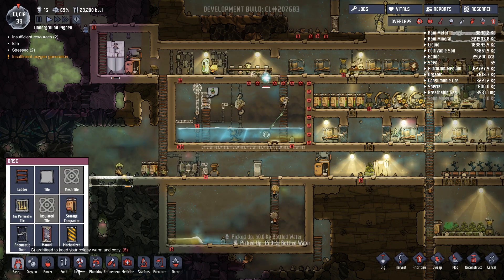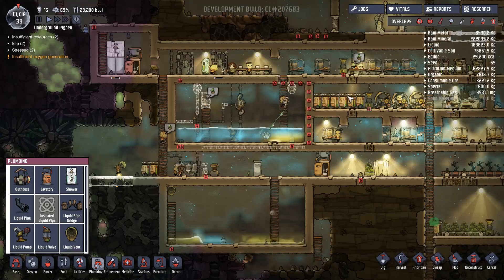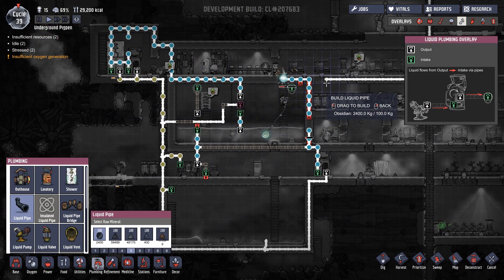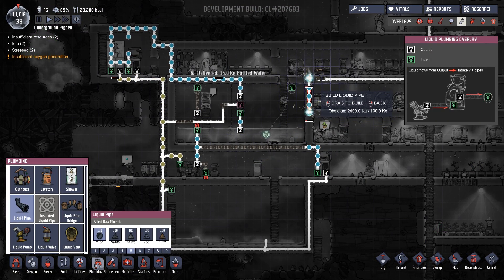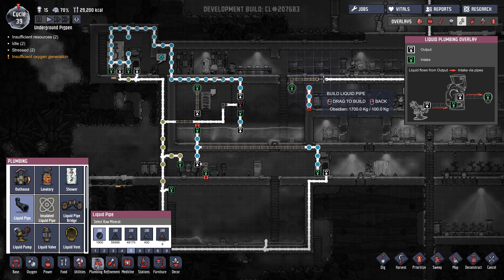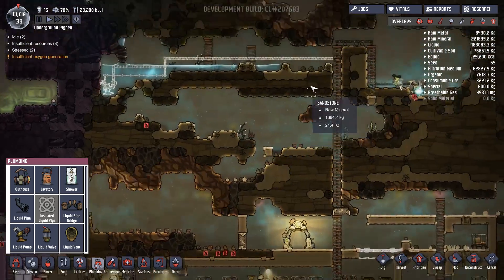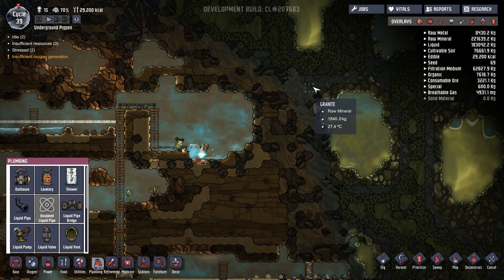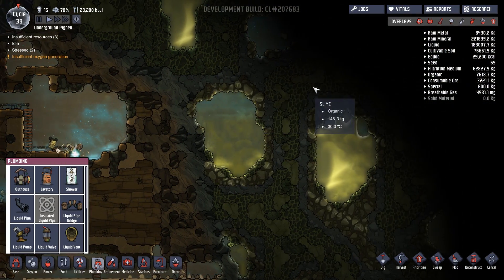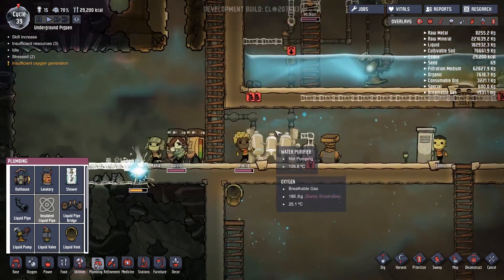We'll just put a liquid vent here and run this pipe into that — so more fresh water then. The last fresh water we have around here basically. And then we're going to start converting contaminated water once this system gets up and running — it should be fine. But it's slow going right now because this is not getting built.